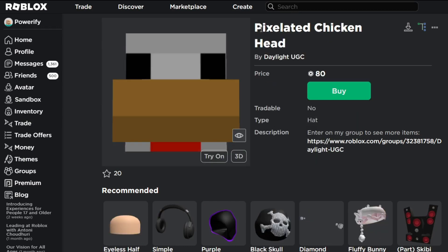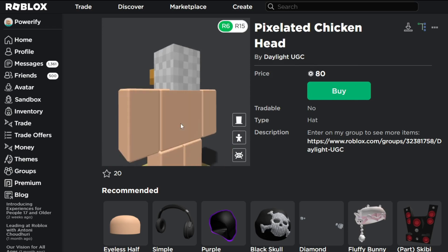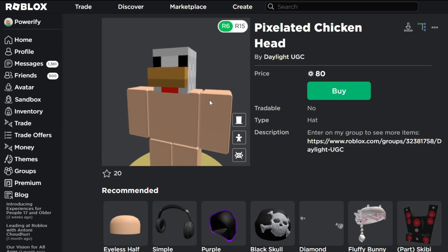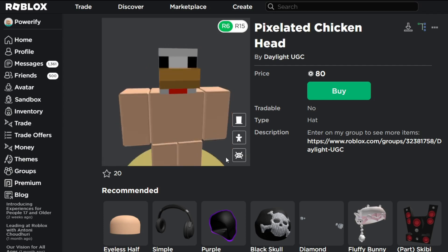Here we have the Pixelated Chicken Head. This one is a little weird. I don't really think this one was that good, to be honest. I just don't like the chicken. It's not the best Minecraft food. They should have made a cow head because that would have been cooler. But what do you guys think of this Minecraft chicken?